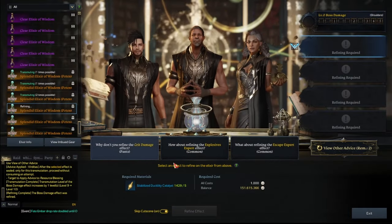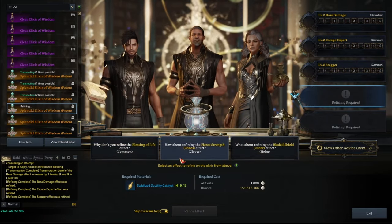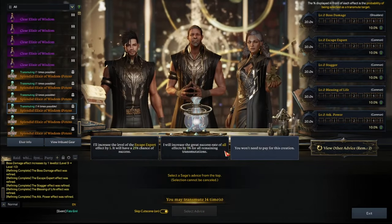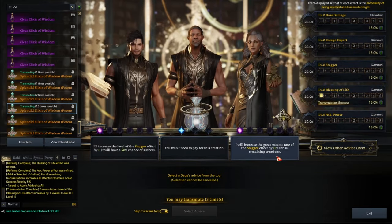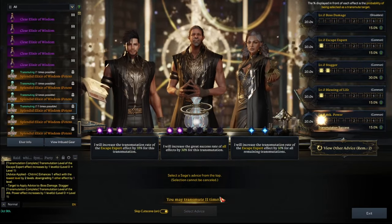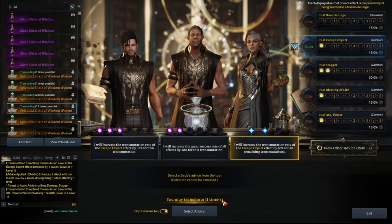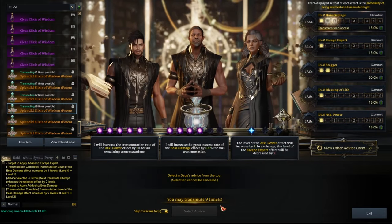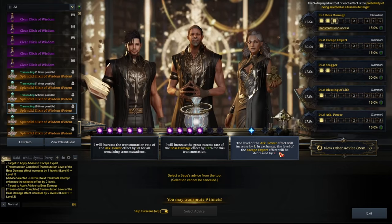Bear with me guys. This is elixirs. As I said, 21 minutes in. This is elixirs. I hope I'm explaining everything very clearly. As you guys are seeing this more often, always get to go for these great success at the beginning — those are really nice. We'll go for great success here. Whatever. This one doesn't matter, so we'll do that. I'll increase escape expert by 10%. We'll just do it.